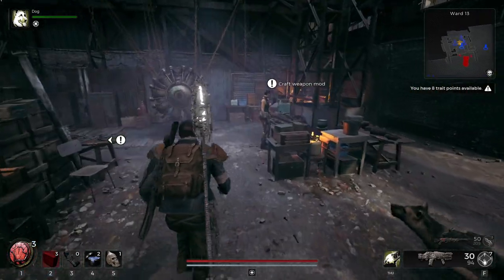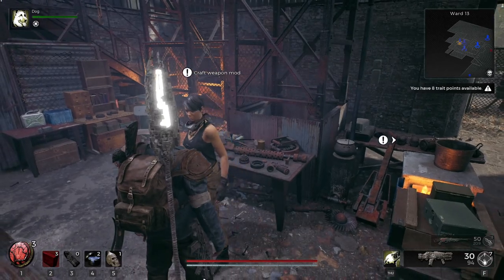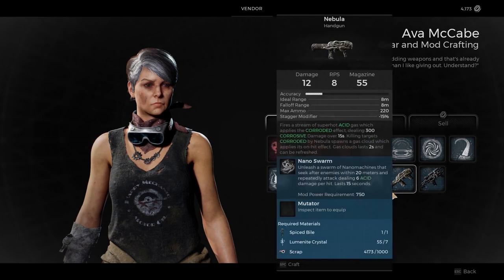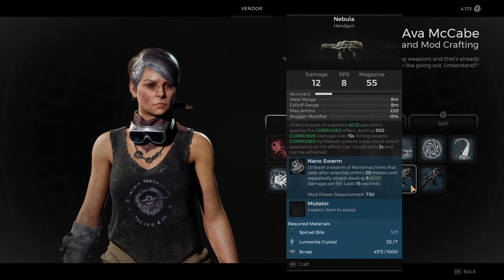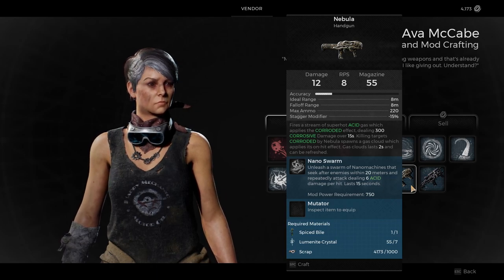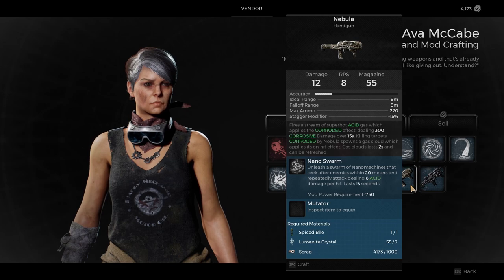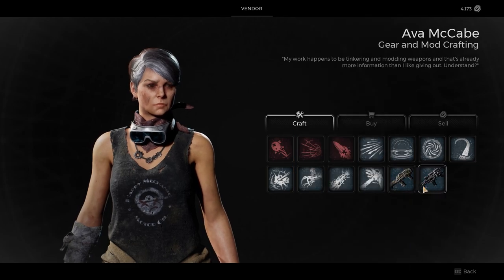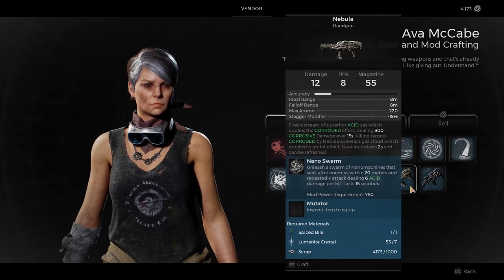Head back to Ward 13 and speak to Ava, who can craft boss weapons. As you can see with other boss weapons, it requires a special material, Luminite Crystal, and Scrap. The special materials are what you get from the Ravager depending on how you kill it. Just bring those special materials and scrap to Ava with the blueprint and she'll craft all of these weapons for you.